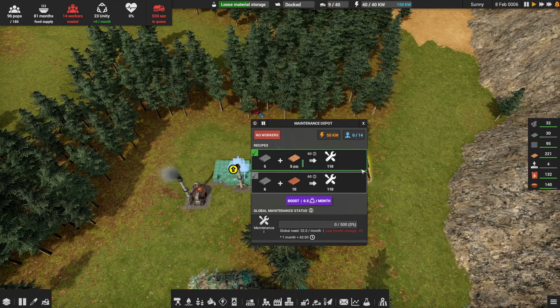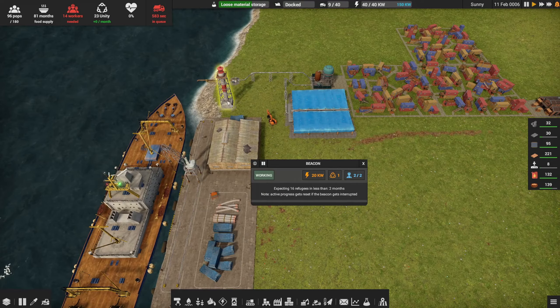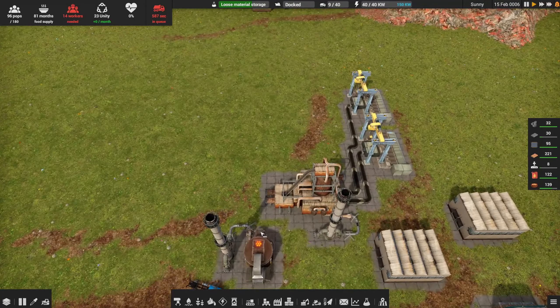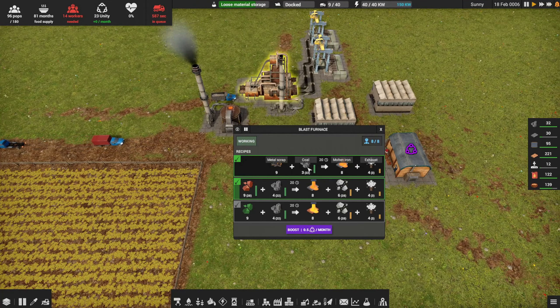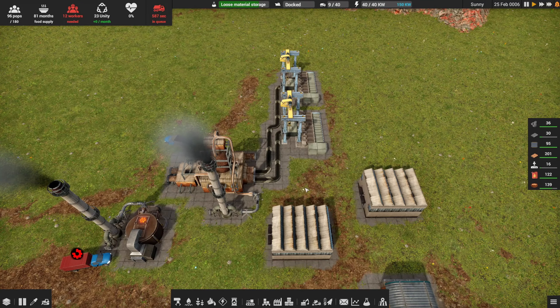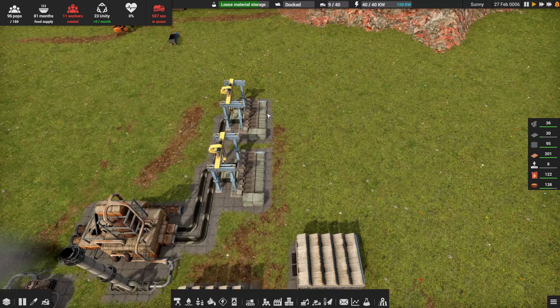We've got a worker shortage over here. We'll see how we do — two months before we get some more workers and maybe a little bonus set of supplies. Over at the ironworks, things are moving — we've got plenty of iron and plenty of coal, so that should keep moving along pretty well and get us the iron plates we need.